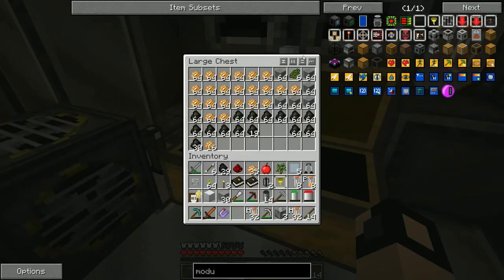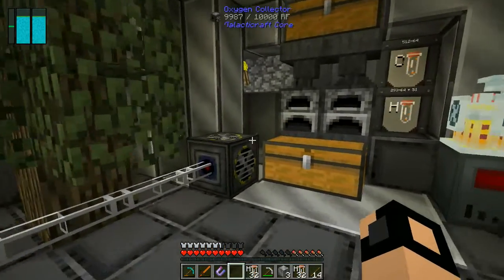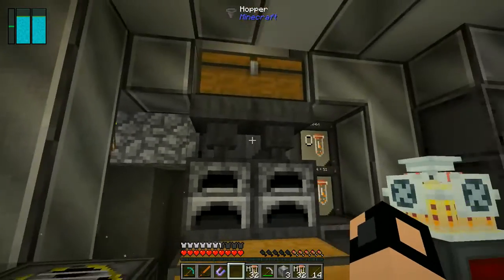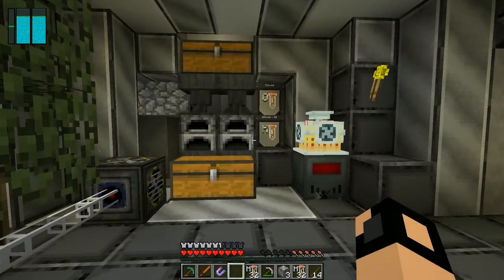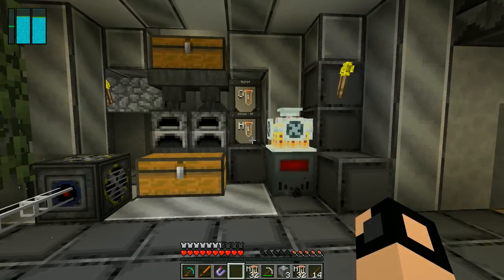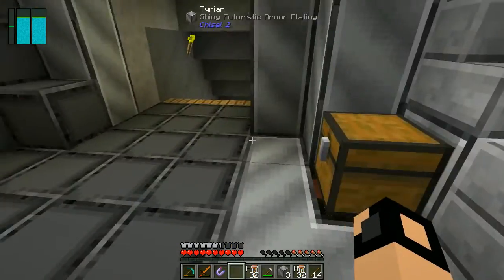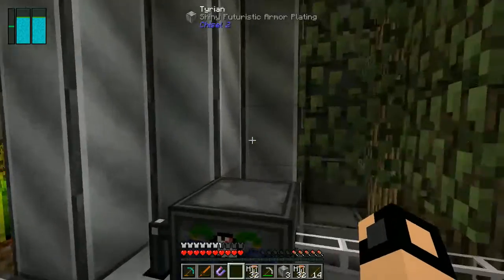I have a chest up here which splits items evenly into these furnaces, and then two hoppers put everything into this chest. This has been Paleo Twister from RadFamily100 — be sure to check out RadWill's video on how to use lava for a different way to make an infinite power source.